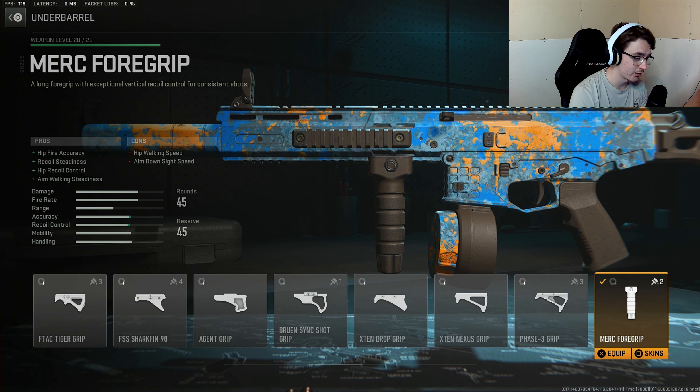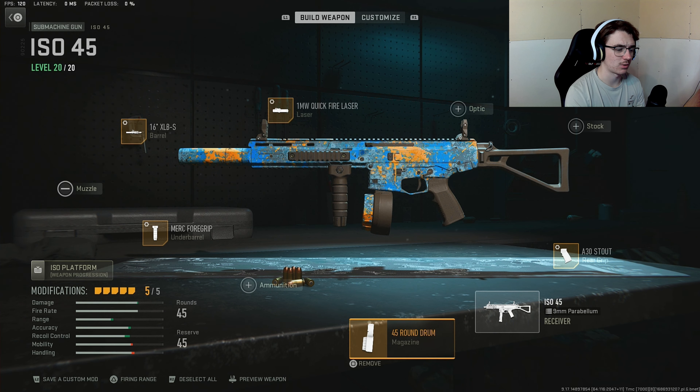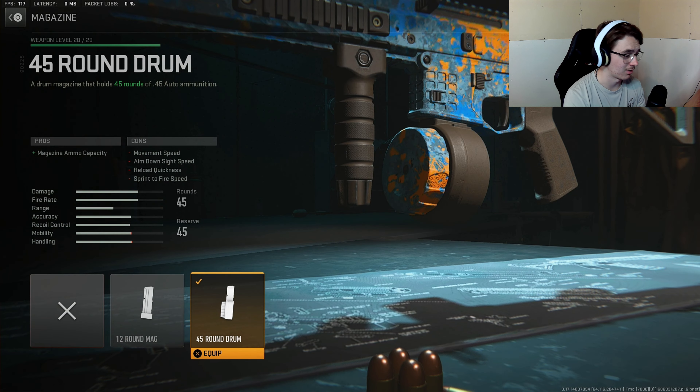Moving on to the underbarrel, we're throwing on the Merc Foregrip. This gives us hip fire accuracy and hip recoil control, plus recoil steadiness and aim walking steadiness. For the tuning, move it to the left for aim down sight speed and move it down for hip walking speed.